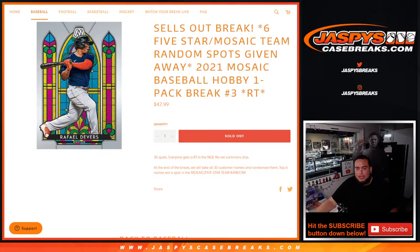This will give away the last 6 spots in that filler with a 2021 Mosaic Baseball Hobby 1-pack break number 3. Everybody gets a random team in the MLB, no veteran common ship. At the end of the break, we will take all 30 customer names, randomize them, and the top 6 get a spot in the Mosaic 5-star team random.